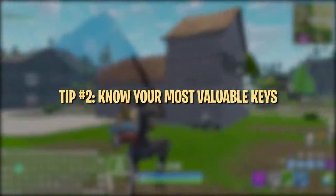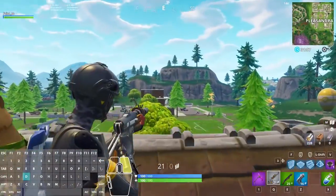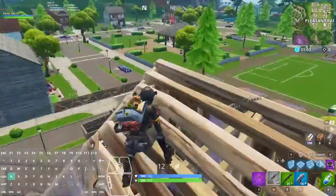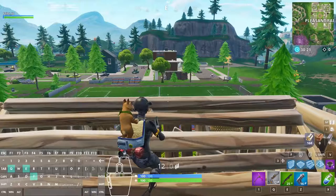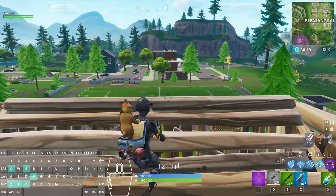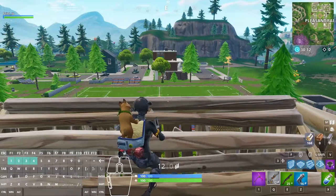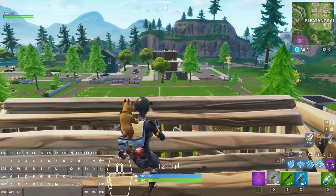Before we talk about specific keybinds for weapon slots, building, and editing, we need to distinguish the most valuable keys on your keyboard. The most important keys are those closest to your movement buttons because they're the easiest to reach. This includes keys like Q, E, F, Z, X, C, V, and 1, 2, 3, and 4. You should try to bind these keys to actions you use most often, like main weapon slots, building, and editing. It's also important to recognize the value of left shift, caps lock, and tab — three more important keys that can be quick and easy to hit once you get used to them.